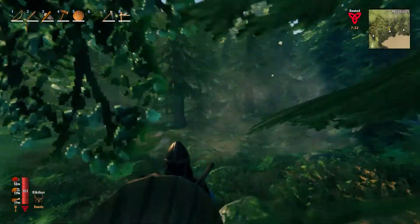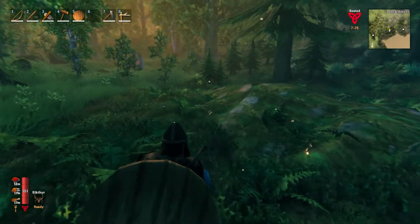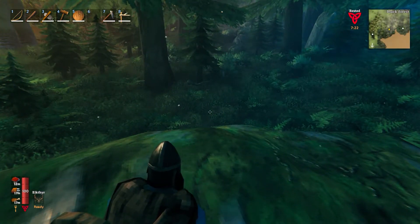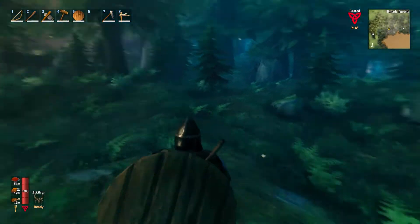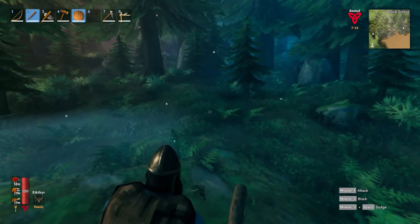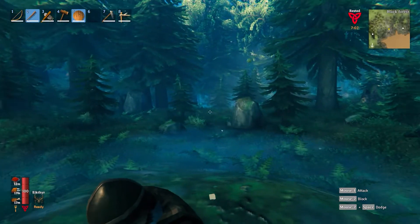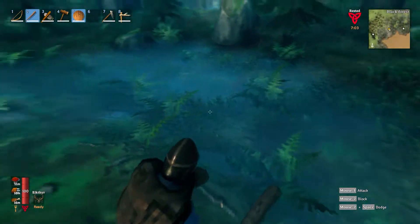So here we are. Here's the copper node right here. My friends tell me that the best way to harvest this stuff — can't get much more creepy than this — the best way to harvest this stuff is to dig around it.